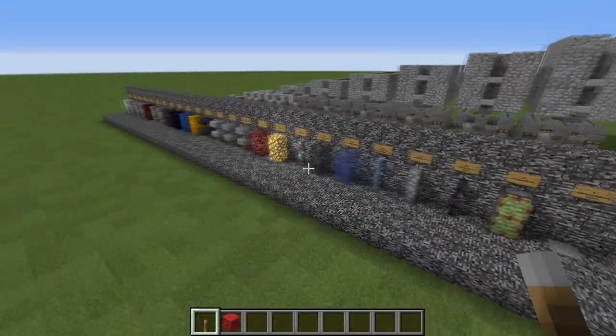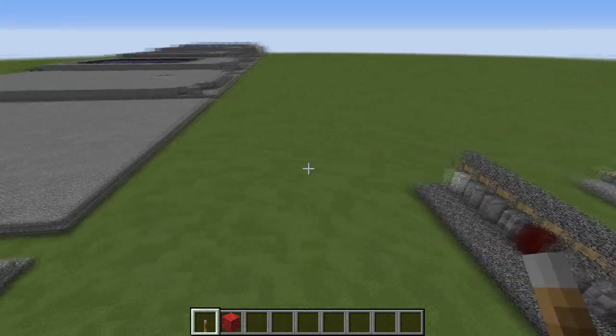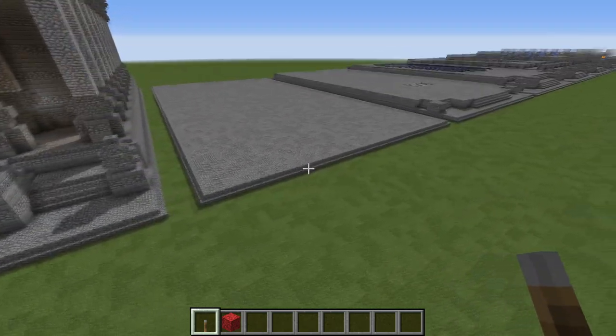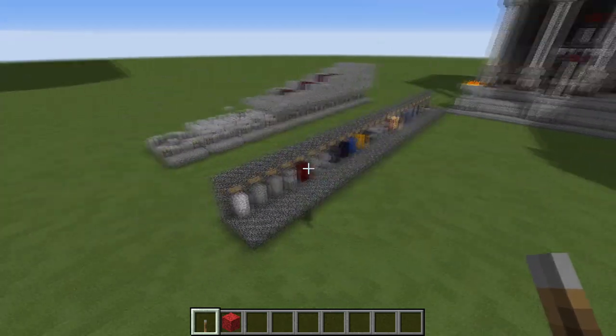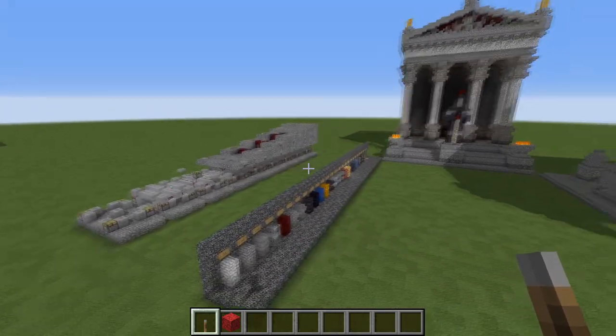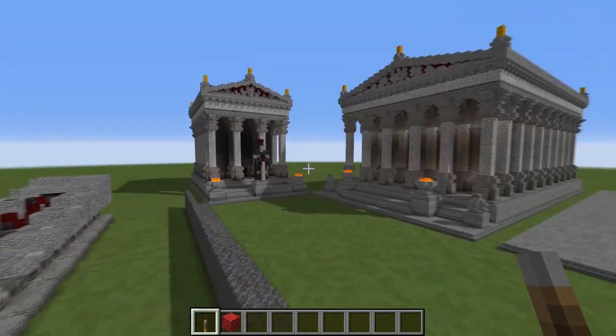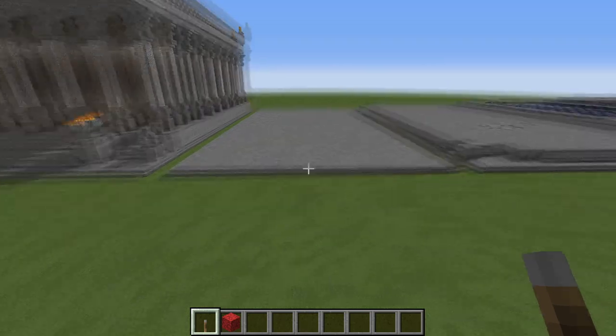So with that out of the way, while you're collecting those materials I think we will start with the building. And after that I will go over the 3x3 piston door as an addendum if you want to add that. I will also look inside the smaller temple over there, as I neglected to add that to the tutorial I did on that building.